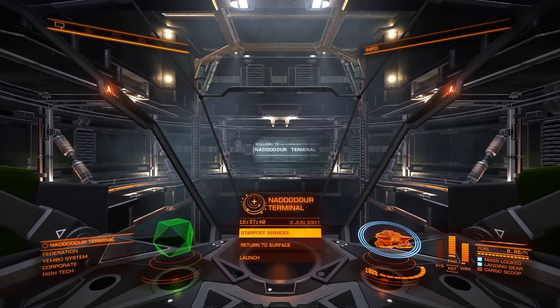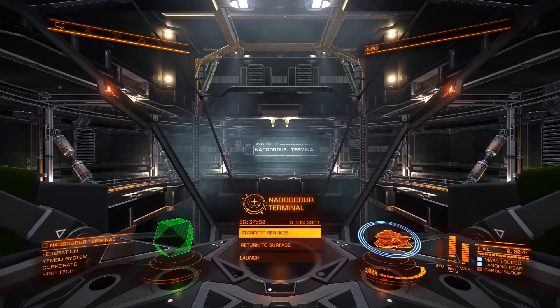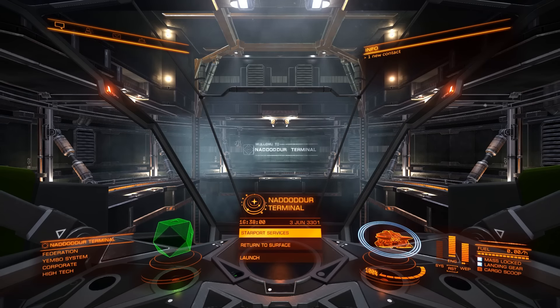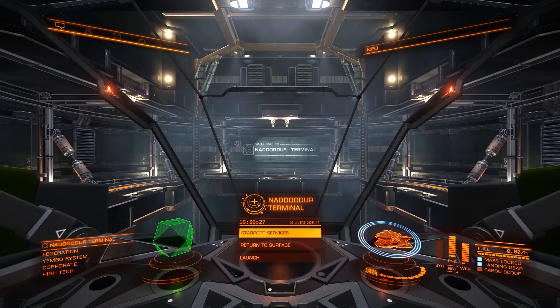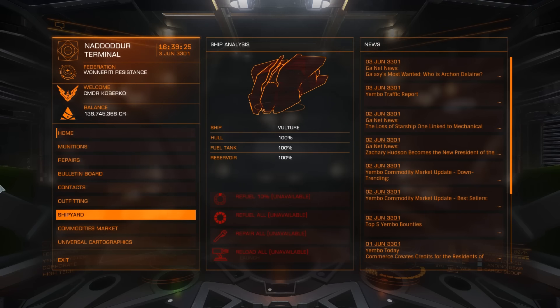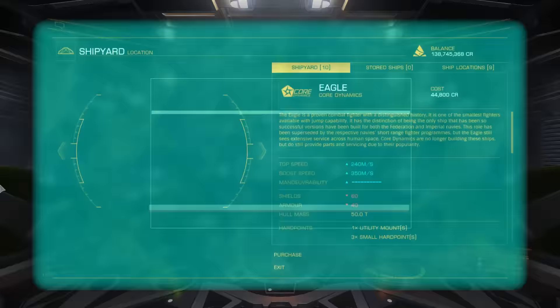My goal here will be to show you how to set up a ship for bounty hunting. The credit goal will be around 300,000 credits and you're gonna use the Eagle. You can get a Viper for less than 300,000 credits but you won't be able to set it up decently. With this Eagle setup you can still do good bounty hunting and easily get your money back and earn more. You can upgrade the Eagle to over a million credits worth of upgrades, so there is still a lot of room to make it even better. So we're gonna get ourselves a brand new Eagle.